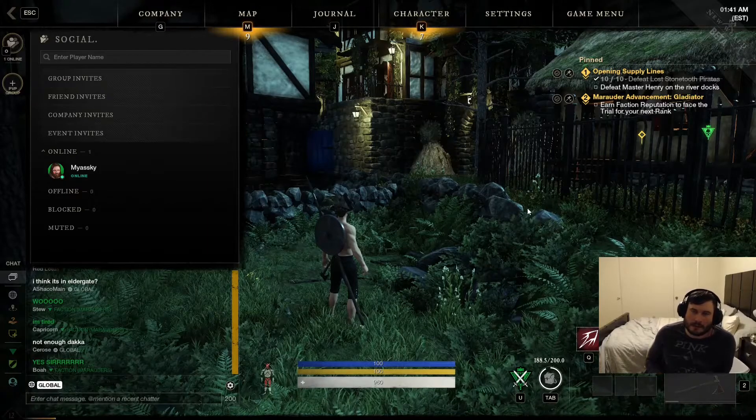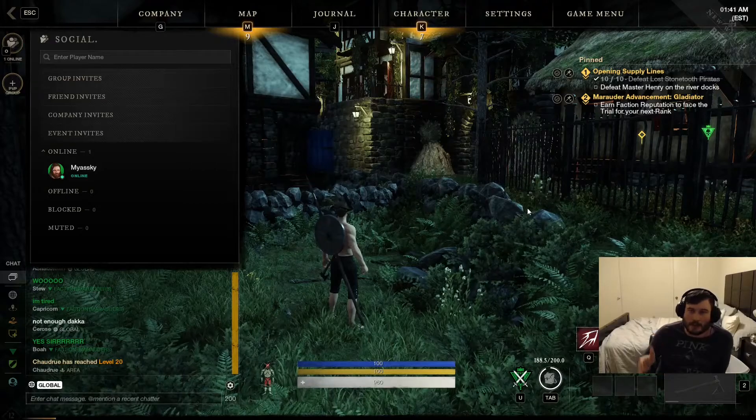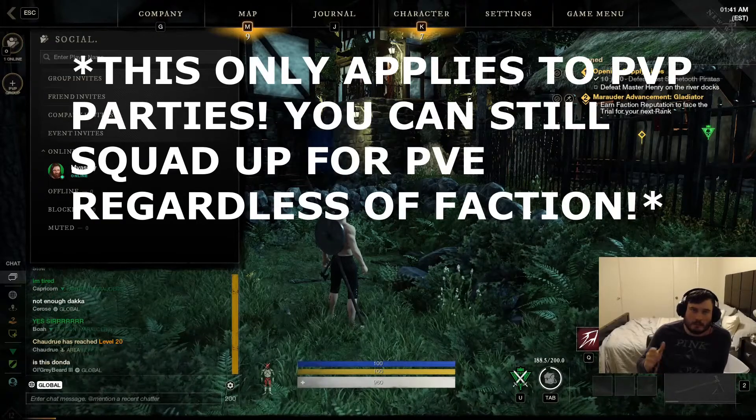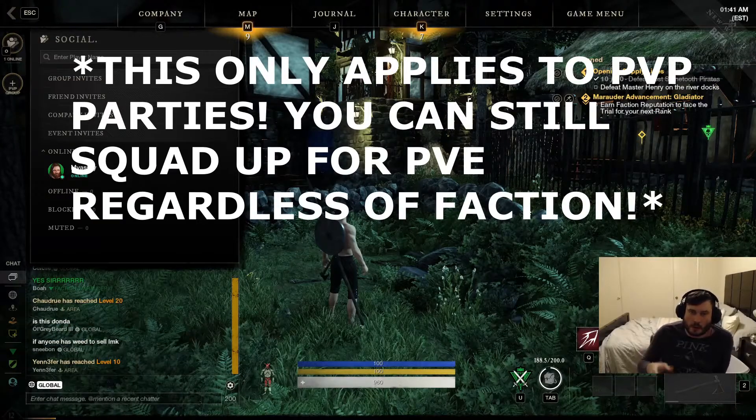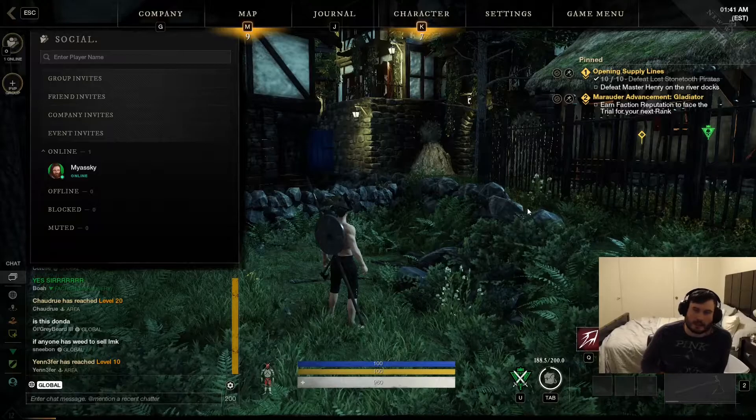One thing you guys are going to want to keep in mind: as you finish the beginner missions, you're going to have an option to join a faction. If you want to continue playing with your friends, you're going to have to all pick the same faction. Super easy, super simple — just be careful with it.